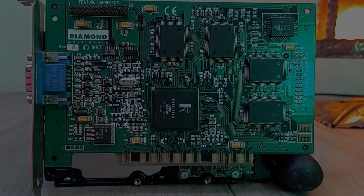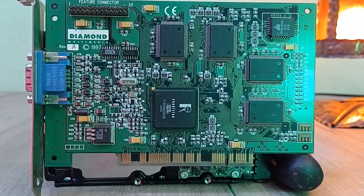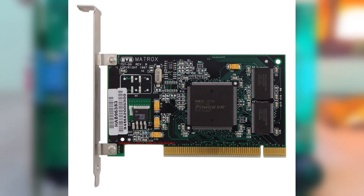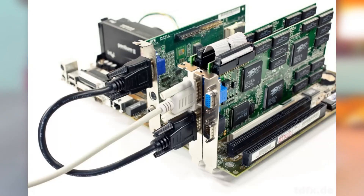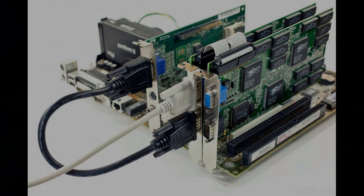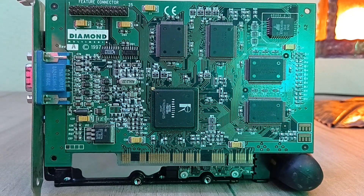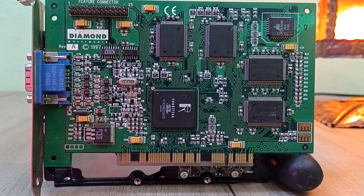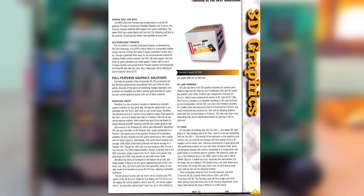Another frustrating thing about the Verite was its 2D performance. Unlike 3DFX and PowerVR, which were pure 3D solutions and required the user to have an existing 2D card in their machine, Rendition wanted to offer a single-slot graphics solution with both 2D and 3D on the same chip. This was a good idea, but the 2D performance of the Rendition chip left much to be desired.